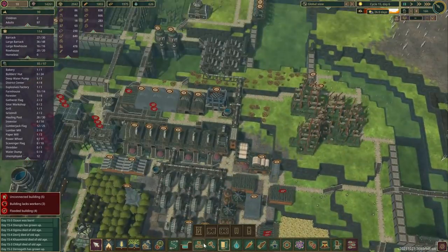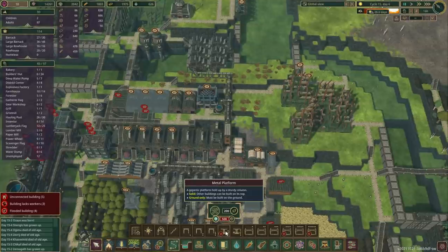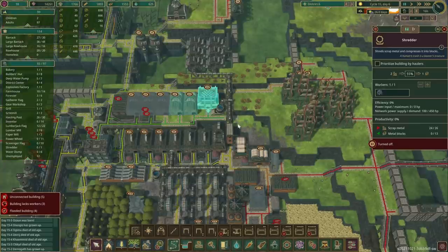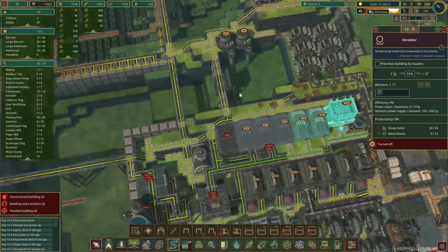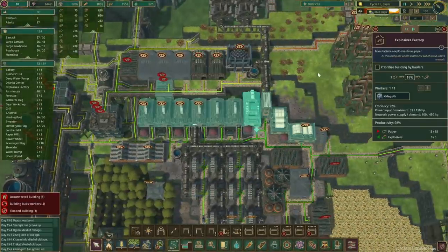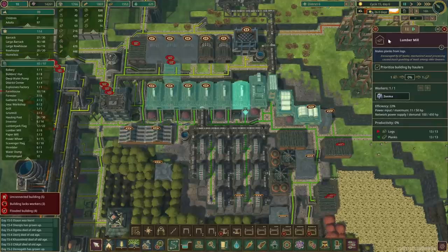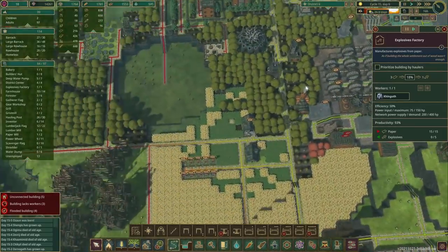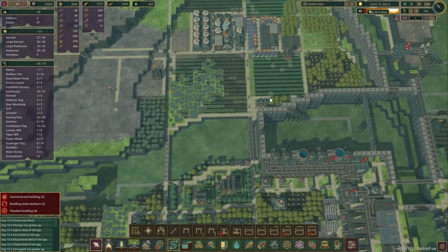I do want to use the platforms - there are two different types in here, so we'll definitely use them in our build. But the problem is they're very expensive. The small one is 200 metal and the big one is 500. So we'll definitely have to get some more metal done. Also because the terrain is very uneven here, we'll want to get more explosives. I think we should have enough metal right now. There are a few planks stored here, so let's post this building to empty it and then place another explosives factory there as well.